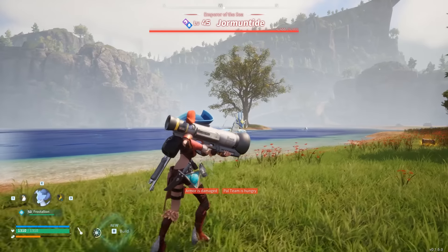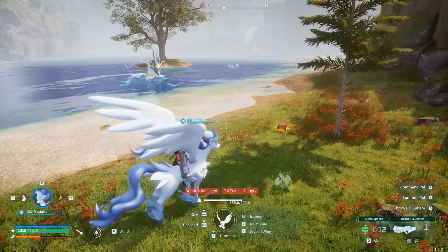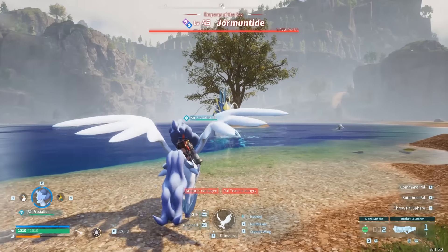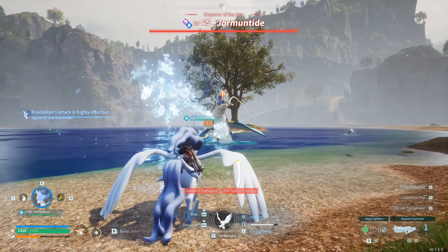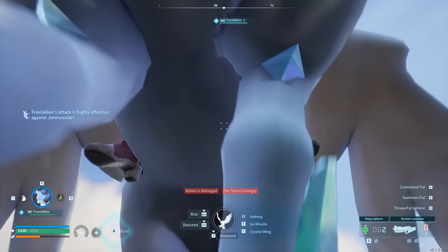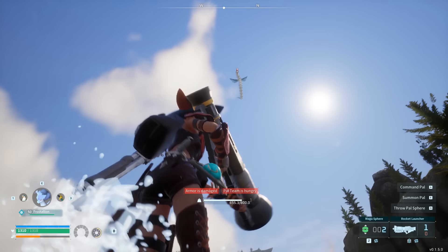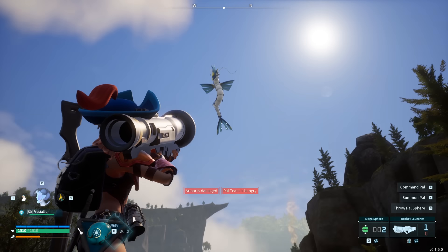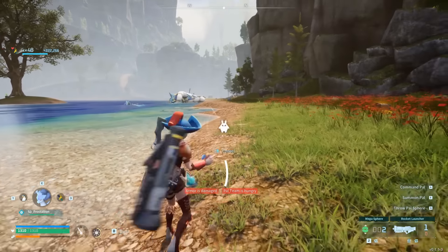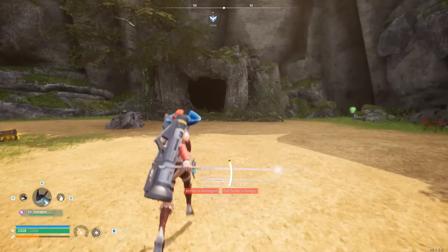Glitch number six involves a boss, rockets, and a pal that can freeze the boss. Go up to one of the bosses on the map, freeze them, then use your rocket right afterwards. You should see the boss fly up into the air straight to outer space and then eventually come crashing back down. You can do this with pretty much any boss except for bosses that are a frozen or ice type.